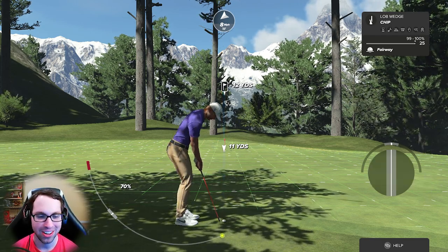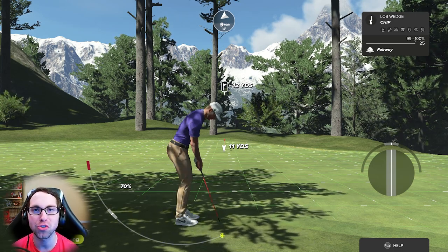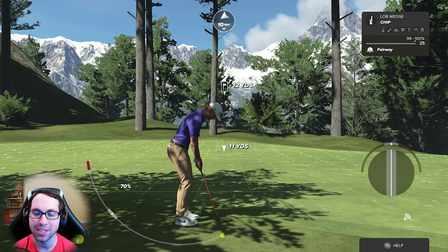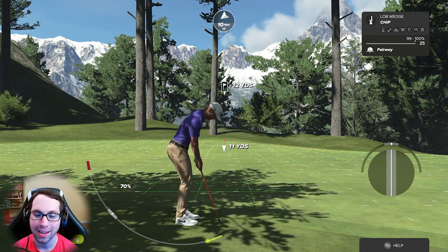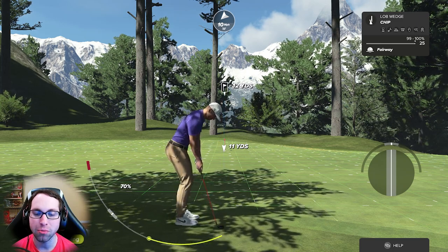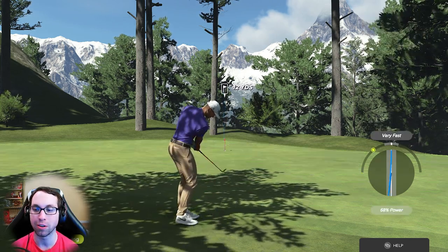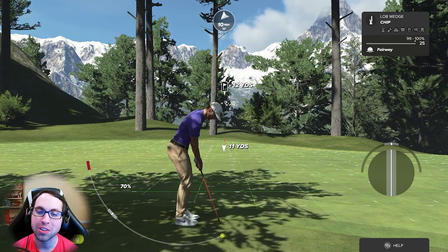Next, click the left stick to go into practice swing — practice swing is your friend on partial shots. I don't usually play with the power meter, so I look at the club face rather than the golfer's hand position. I'm looking and feeling for when my controller vibrates, watching the club position, locking on to that spot, and as soon as the club gets there I swing forward. That's how I get my power on chips.